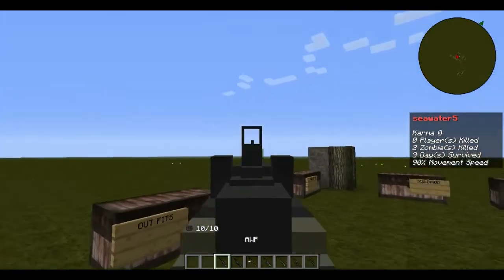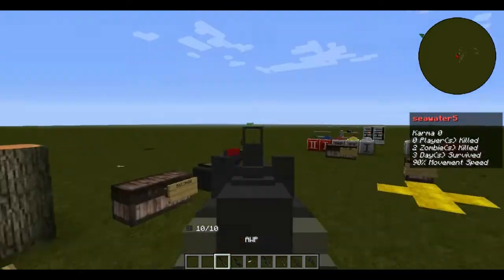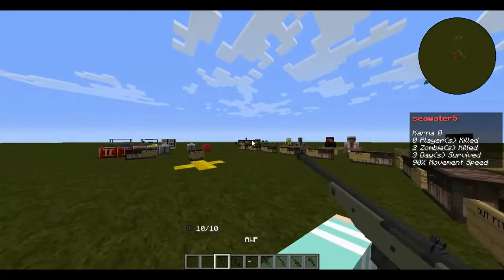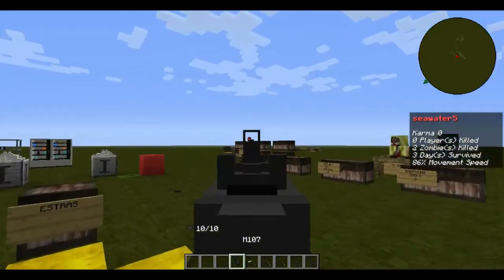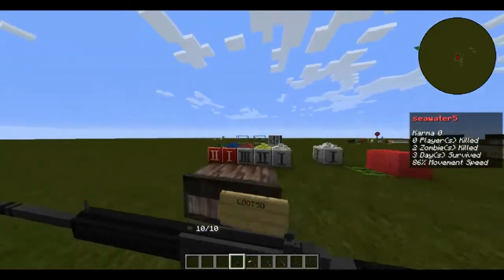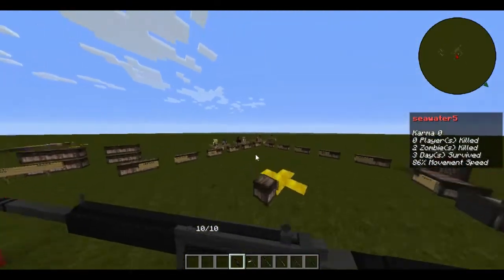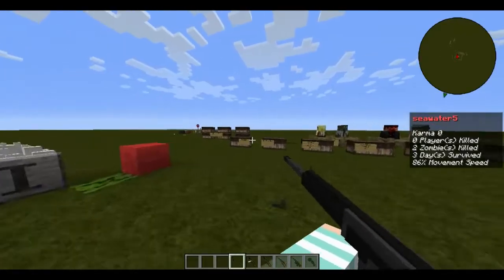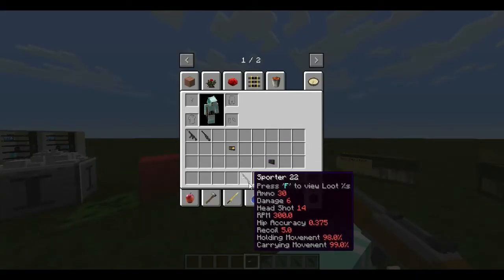Starting with the AMP — it's a very loud sniper and I do not like how loud it is. The M107 is the best sniper in the game currently — really nice, smooth sound. Here are its stats. Next is the Sporter, the meme gun — here are its stats.